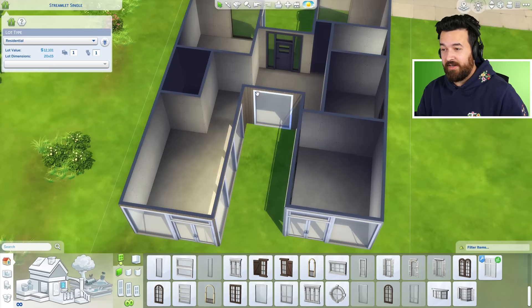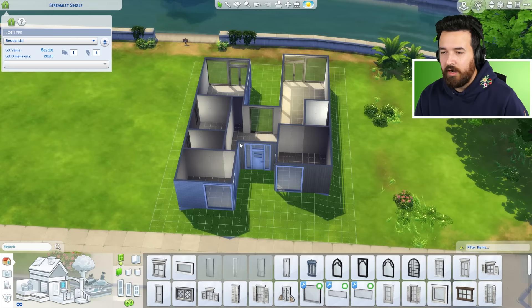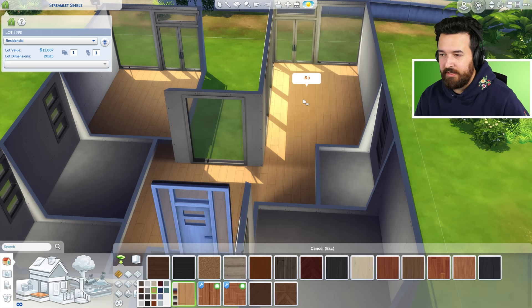We have $12,000 on the budget right now. I think we can do this. I'm going to add windows to this bathroom so we have some light in here. This looks good — I think we've got some good lighting in the house and the layout I want. Let's start with the interior.